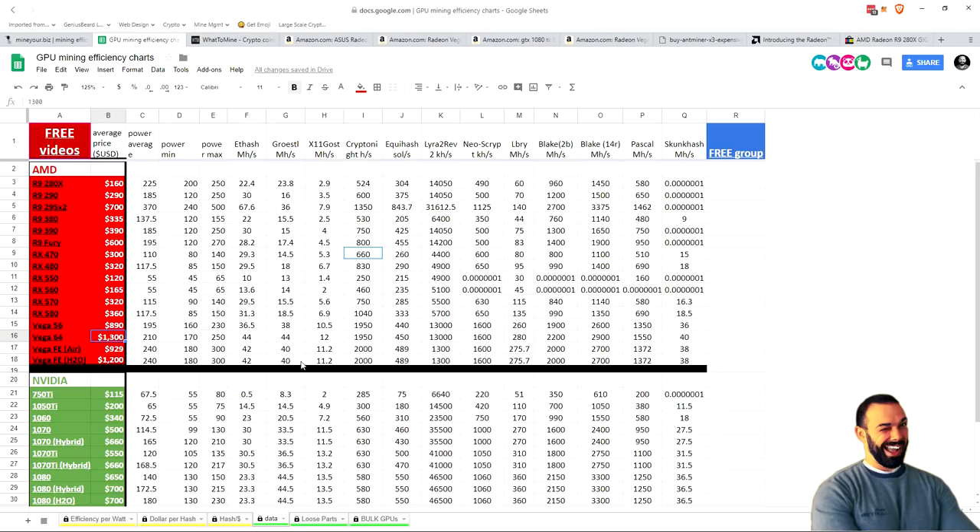Is there a benefit to going with the Vega Frontier Edition? Absolutely. The base hash rate on the Vega 56 for Ethereum is 36.5 megahashes. You might be able to optimize it up to maybe 37 or 38. With the Vega Frontier Edition, they have been shown to hash at 42 megahashes — pretty amazing for that particular algorithm. Also, stock without any optimizations, you're looking at 1,850 hashes per second on Kryptonite and Kryptonite V7. With the Vega Frontier Edition, they've been shown to hash at 2 kilohashes per second — 150 hashes per second faster than the Vega 56. Is it worth the price difference? Let's take a look at the numbers.